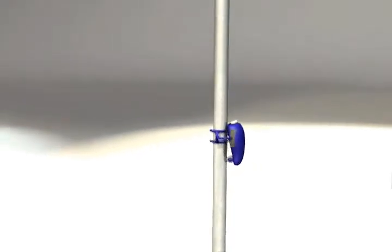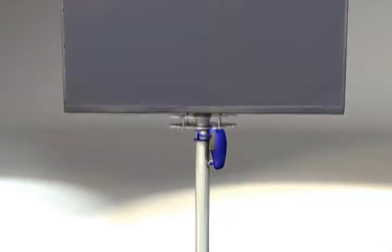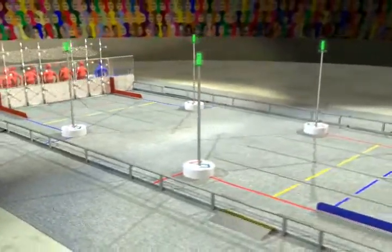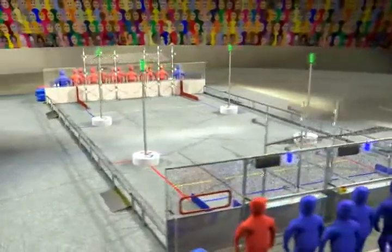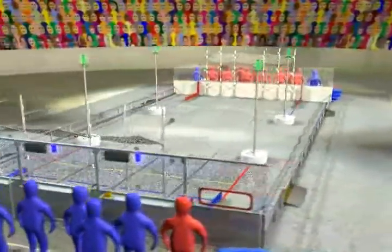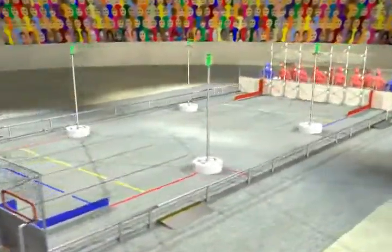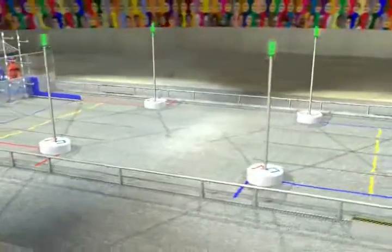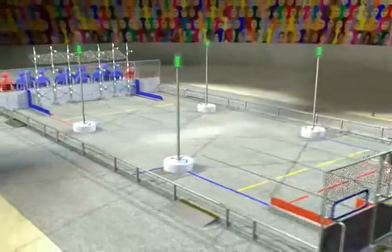Welcome to the 2011 FIRST Robotics Competition and this year's game, LogoMotion. LogoMotion is played on a 27 by 54 foot field. Alliances of three teams each operate their robots from behind alliance walls at the end of the field. Four towers are located near the middle of the field at the corners of designated lanes extending from each corner.